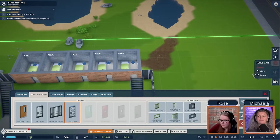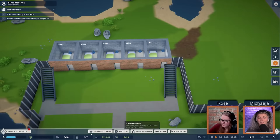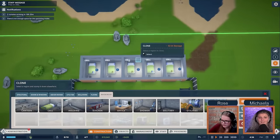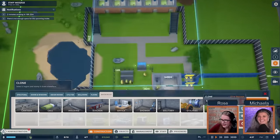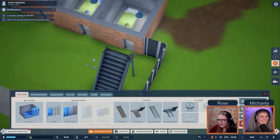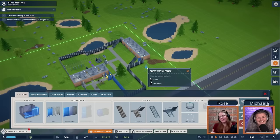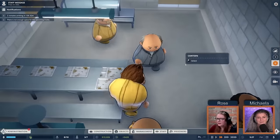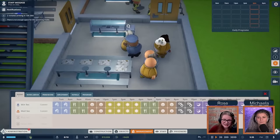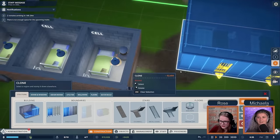Instead of building each cell individually, we'll use the clone function. There's also a quick build option, but cloning lets you keep your own design. We place the cloned cell and make sure to build the new wall first before demolishing the old one so there's no gap inmates could escape through. We see inmates finished their two-hour meal period — time to eat depends on how far they have to walk to reach food.